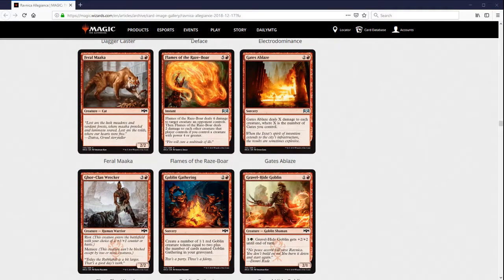Feral Maka is a bear — it's fine. There aren't actually that many bears in this set, so it's totally fine and playable in Limited. Nothing to write home about though. If you need a two-drop, it's there for you. Obviously not seeing any play in Constructed.